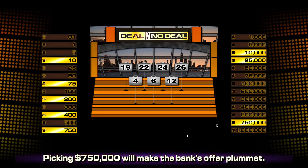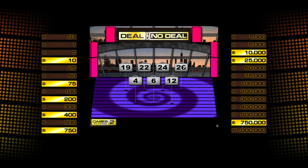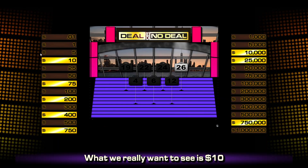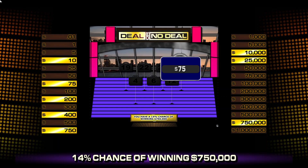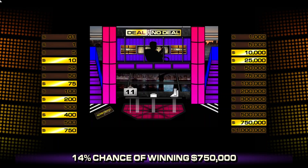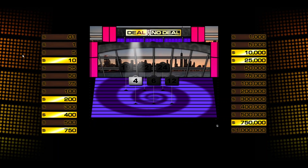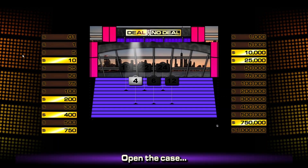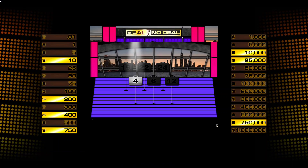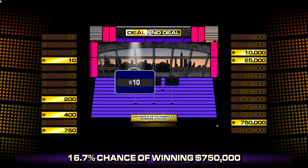This is where it gets big now. Case 26 — two cases to open until the next bank offer. How about $10? We really want to see that. Open the case — there we go. One case to open: case 4, open the case. Let's see $10, anything on the left side. There we go! I called it. Woo-hoo!